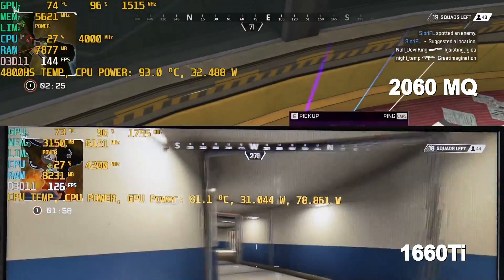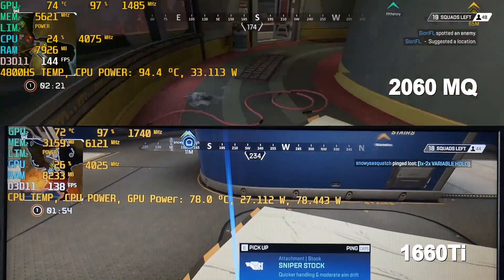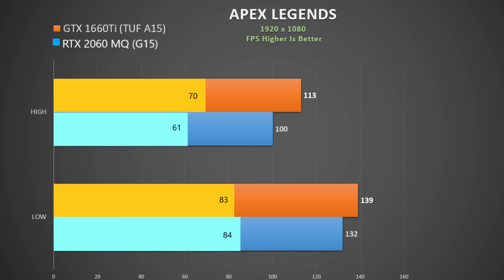Now ignore the temperature on the G15 — its fan air vents are blocked off as discussed in my previous videos. In Apex Legends, the frame rate very much depends on whether you are inside or outside. Here is the chart for the 1660 Ti in orange and the 2060 Max-Q in blue, and it looks like the 1660 Ti has about a 10% advantage in averages and in minimum frame rates.